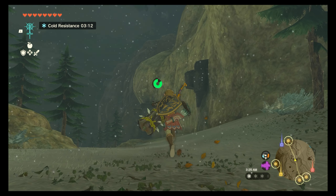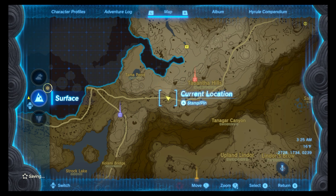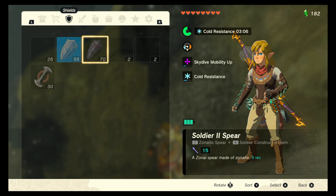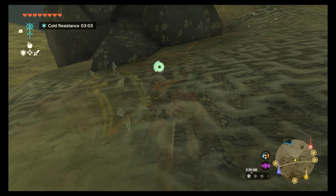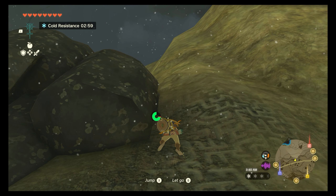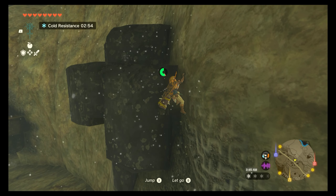Maybe it's not - I thought it was a korok puzzle but it's just a rock sticking out. We've got something up there. Let's just climb real quick, we'll put on our climbing stuff, see if we can get up there fairly quickly. Then we can always just glide down to that shrine as well. But if this is a shrine, then...